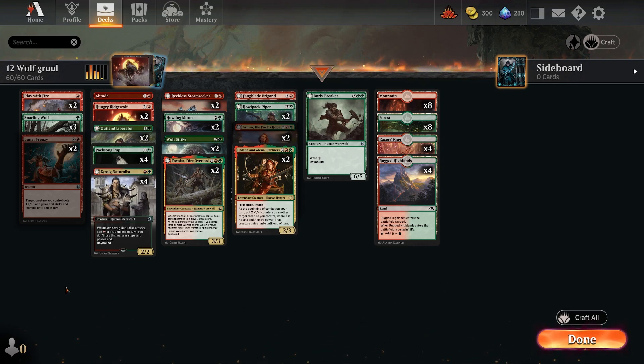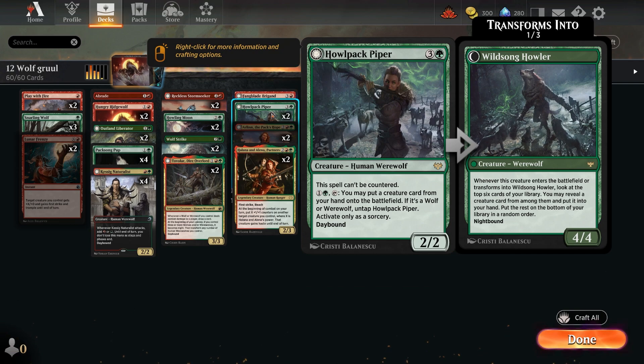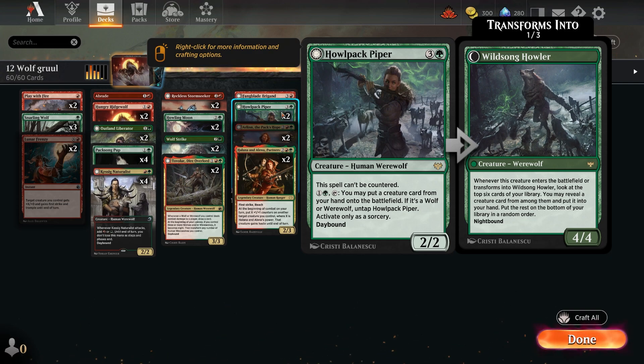The main protagonists — the rares — are in the creatures. Halana and Alena, Partners is a really good card: it enters, puts X plus-one counters on a target creature where X is its power, and that creature gains haste. It's a 2/3, so you're putting two counters on straight away. Howlpack Piper can't be countered and may put a creature card from your hand onto the battlefield; if it's a wolf, untap it and do it again. It can also flip into the Alpha Howler, a 4/4.